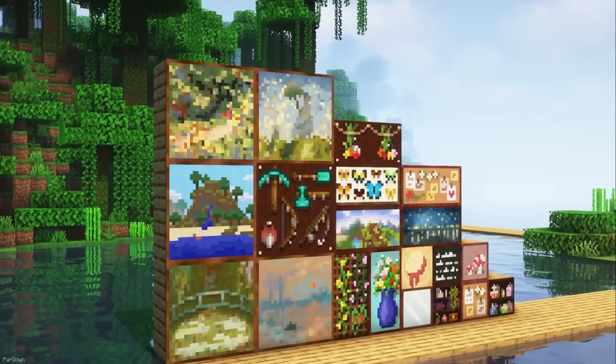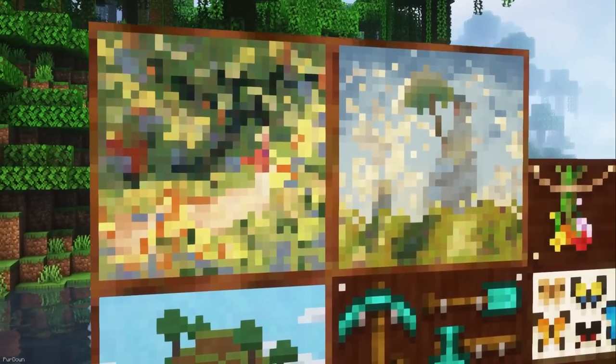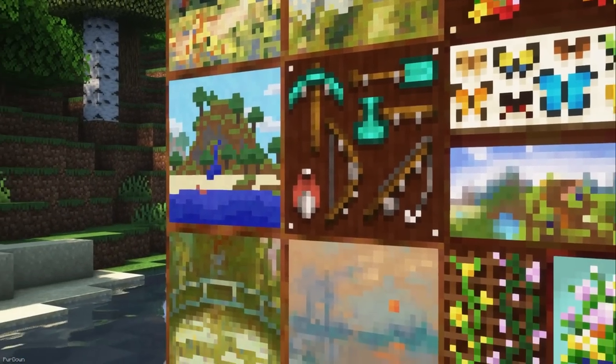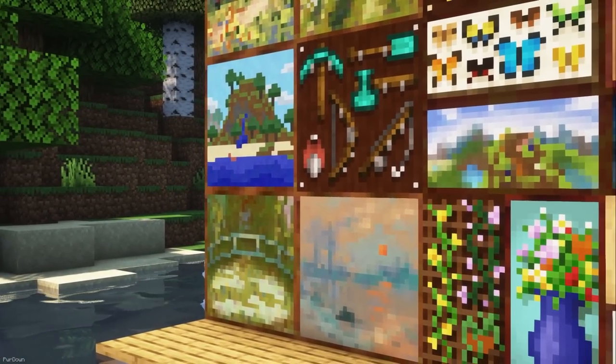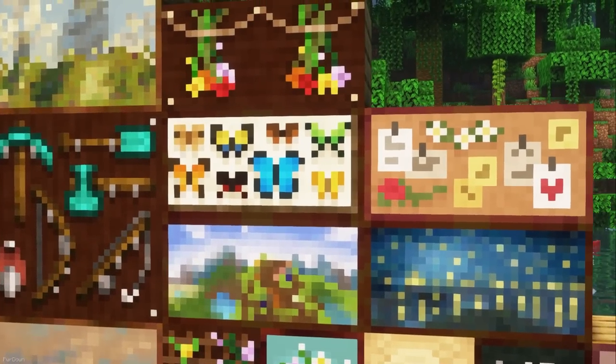Included with this texture pack are 19 new paintings, which will replace all Vanilla paintings that are 2x2 in size or smaller. These are a nice improvement and blend well with Minecraft. Just remember, no new paintings are added — these are all replacements.